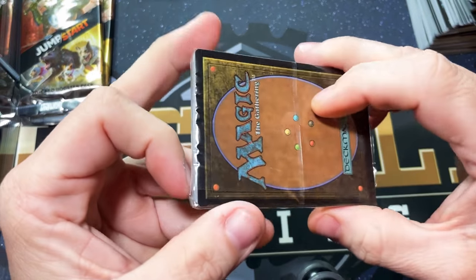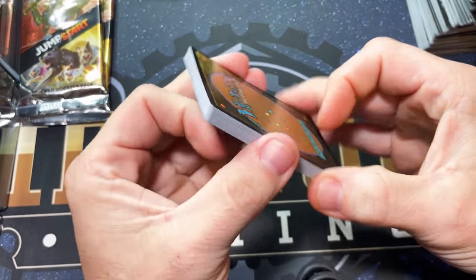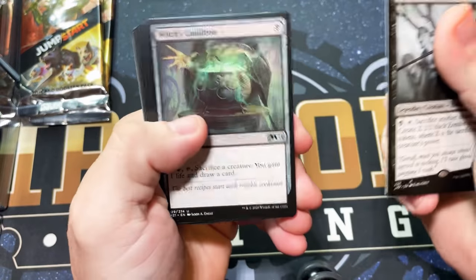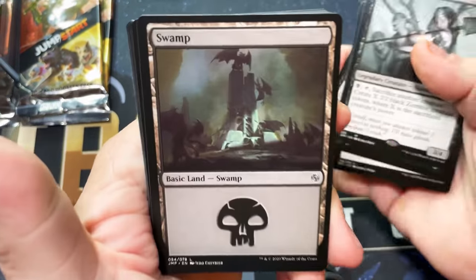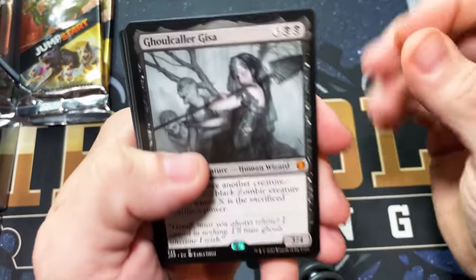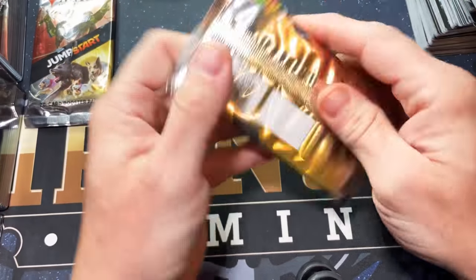This is getting hairy — where is it gonna be? Minions — if this is full of little yellow guys in overalls I'm gonna be upset. Okay, Ghoulcaller Gisa, Innocent Blood — let's see what the Swamp looks like. That's really sick — Ghoulcaller Gisa, spooky artwork, super spooky. Two packs left.